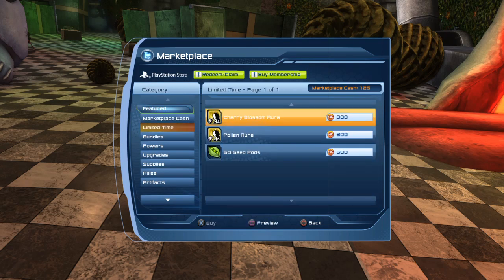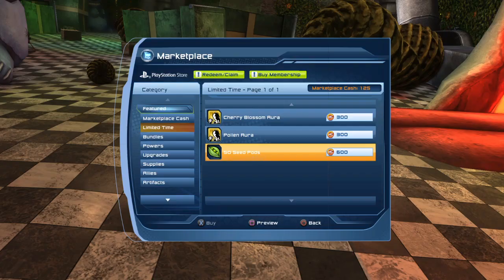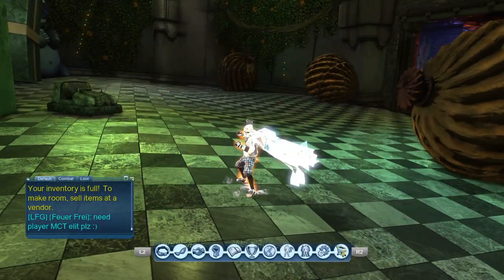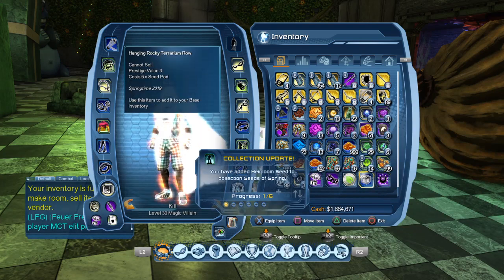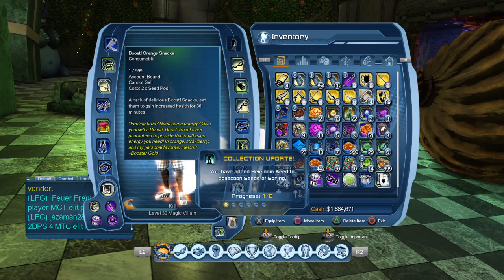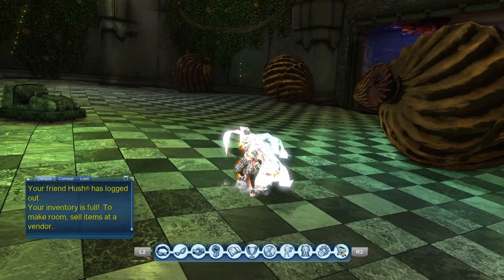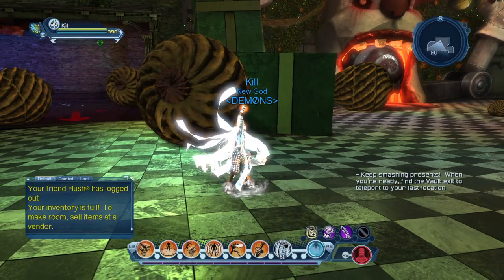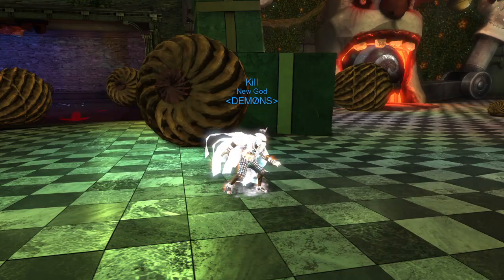New release: Cherry Blossom Aura, Pollen Aura — if you're allergic to pollen, good luck, but I'm not allergic. Anyway, 50 Seed Pods. Happy Springtime! What is this — a couple trinket? Oh, it's a cool trinket.